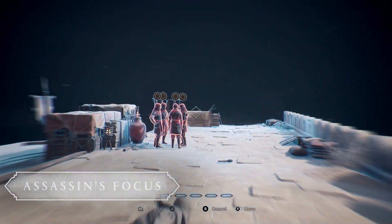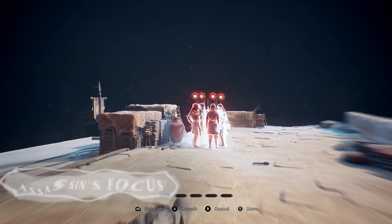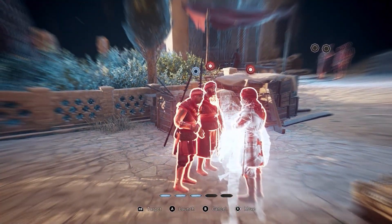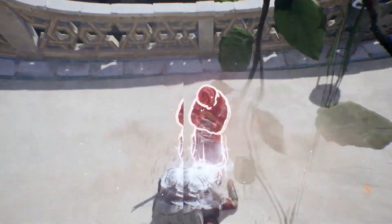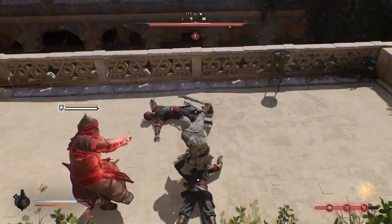The Assassin's Focus is a new way to eliminate targets in quick succession whilst remaining undetected. It allows you to slow down time, mark and execute up to five enemies. You can use it to plan an attack carefully, navigate rapidly in the environment, or even use it as an emergency kill if you're about to get spotted. There are countless ways to master it and create fun and breathtaking moments. But be careful where you land at the end of your strike, as you might end up getting detected if you are not cautious.